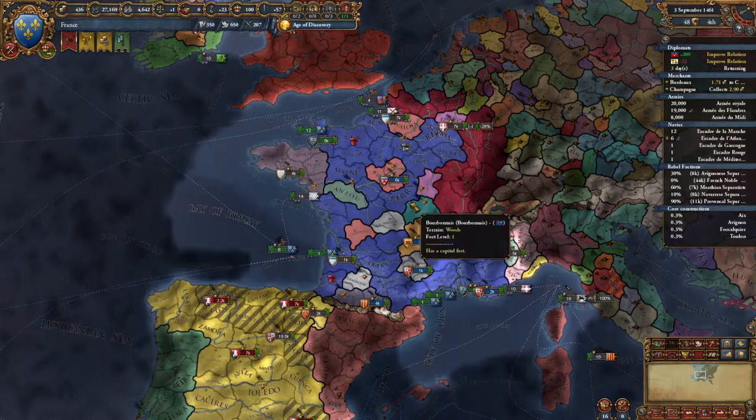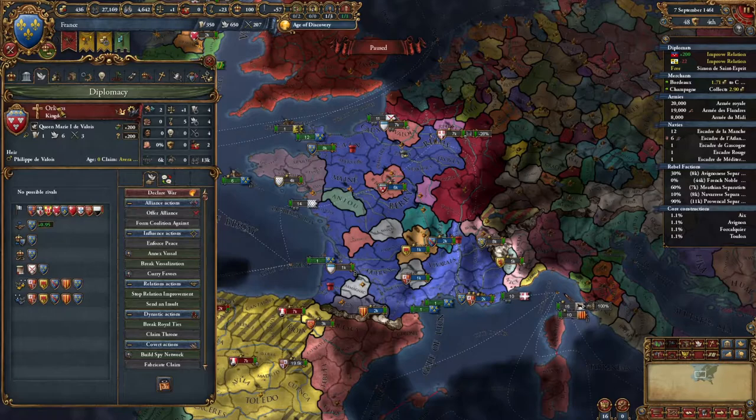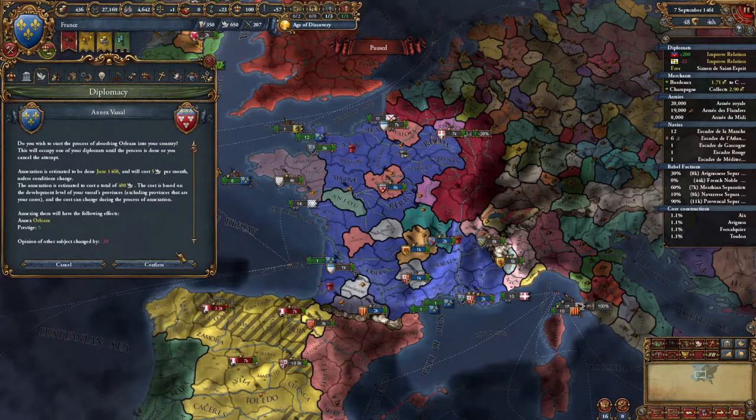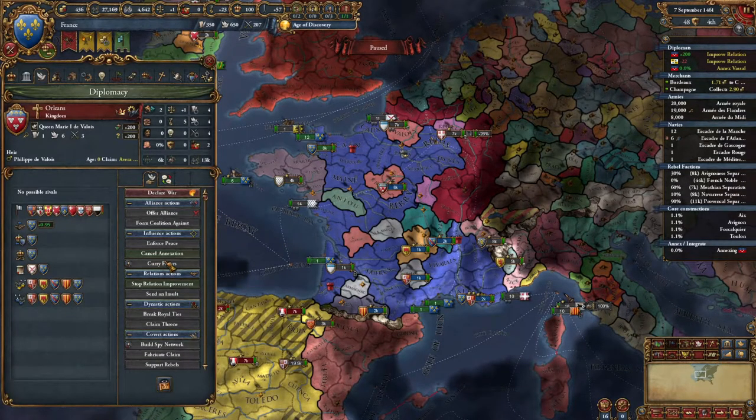I need a diplomat to do this, so we're going to wait five days and get a diplomat. I need to start the integration process on Orleans. We're above 190 — we're at 200. That's fantastic. Start annexing them. Booyah!